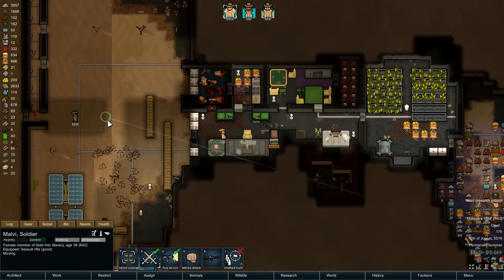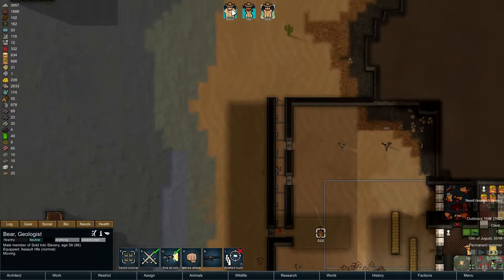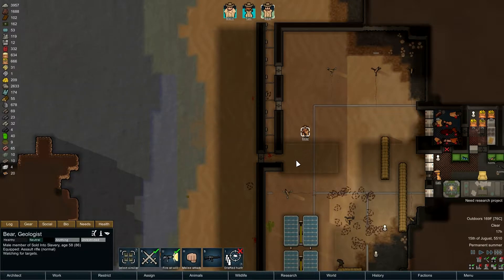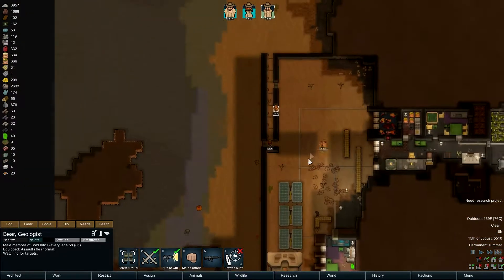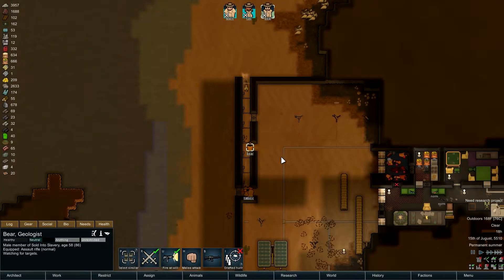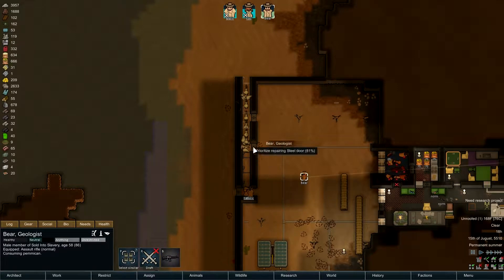Where's Malvi? Get your buns over here — she's our best shot. Can't stand in the doorway, don't want to stand in the trap either. Bear, you go somewhere else. Malvi, you go there. Man, that is a lot of enemies. Why would they throw nine at me? Bear's going to have to skin out of here quick before they get inside — never run Bear behind cover. There's a job for Bear.